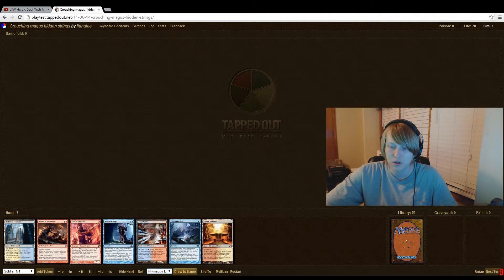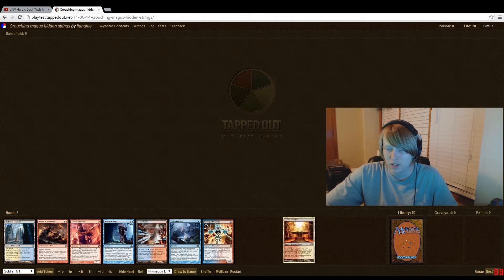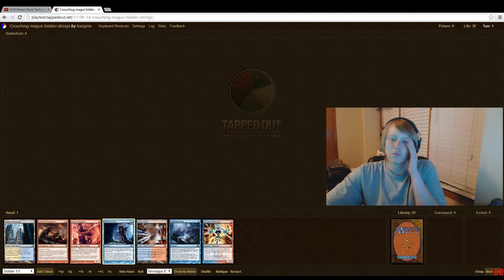Today we're going to play the Crouching Magus Hidden Strings deck. It's going to be kind of confusing but stay with me — it will be very simple after I explain it. Keep in mind you'll be explaining this to a lot of people. We have a pretty alright hand. I'm going to dig for a Niv Magus Elemental by name since that's the most confusing card, and we'll say we started with this hand.